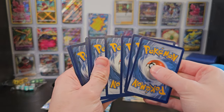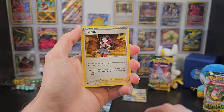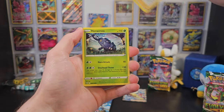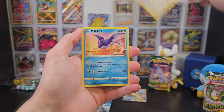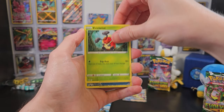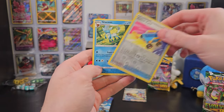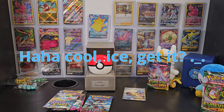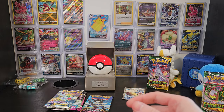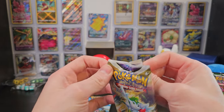We'll take our four from the back and slide it forward. We've got Energy, Roxanne, Curlia, Grant, Heracross, Teddiursa, Mantine, Poneeta, Kricketot, a Switch Cart, and... Glaceon! Glaceon's pretty cool. But still, we've only really had one hit out of all of these boosters, and maybe that gives merit to people saying that there wasn't really much in this pack.